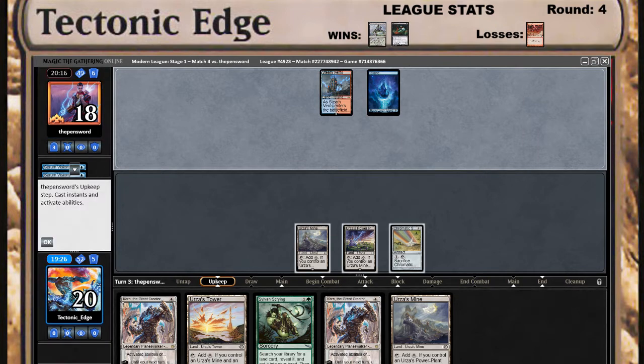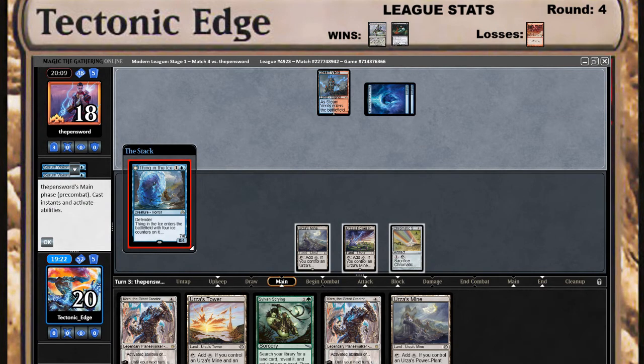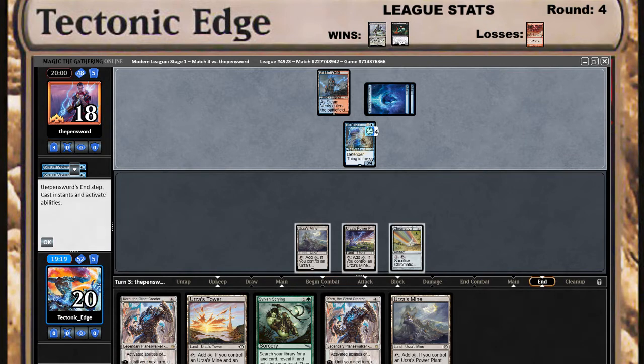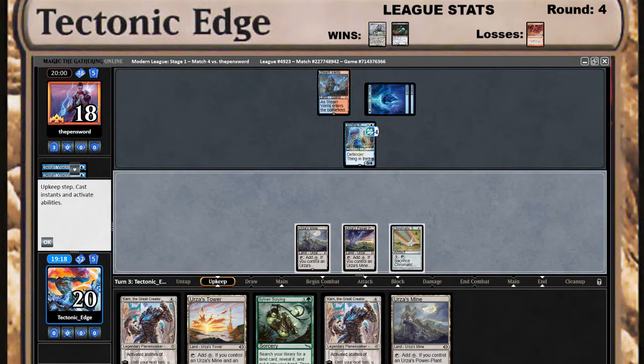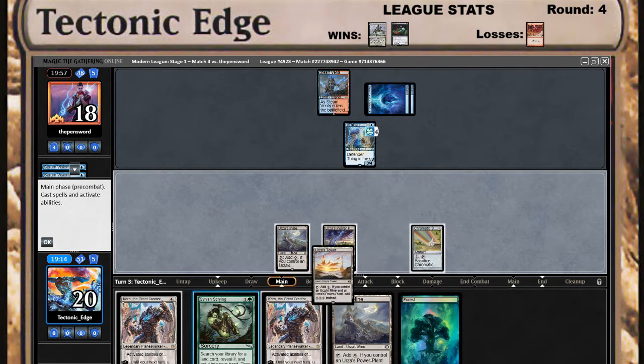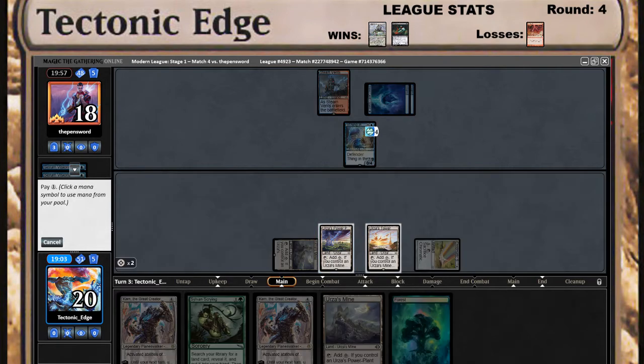Unlikely he does anything but play a land here. He probably has a Force of Negation or a Field of Negation. Forest — we'll play the Tower. You know what we could do is try and double down next turn. We'll crack this for green since we have a Forest in hand, see what we can get — Tower.